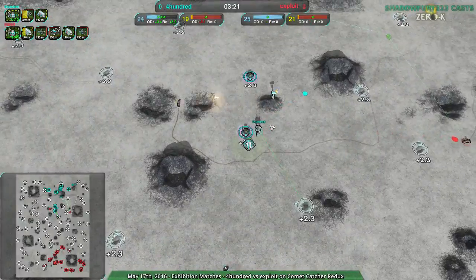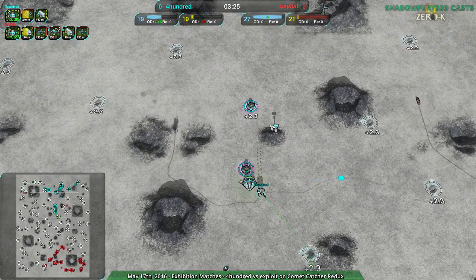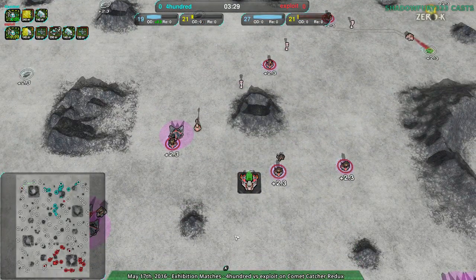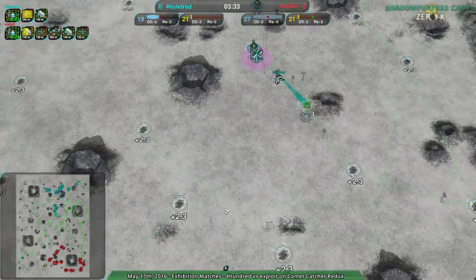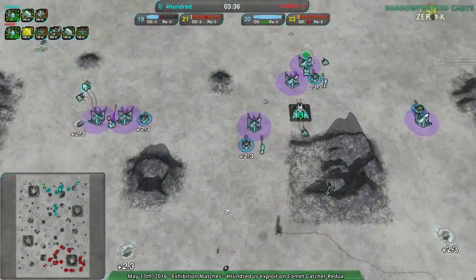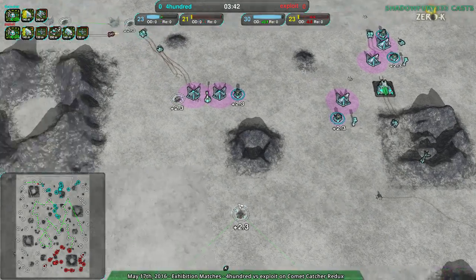This is what I mean by hard push. 400 is going to try to cut through with a very narrow corridor that can't be raided because the levelers or defenses will be right there, and then just cut straight into Xploit's base. That's a super risky strategy which I would not recommend, because it's a one-shot thing — if it fails, you're done. There's very little way out of it.